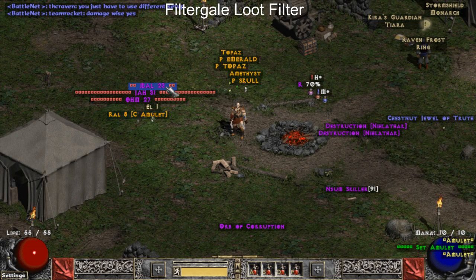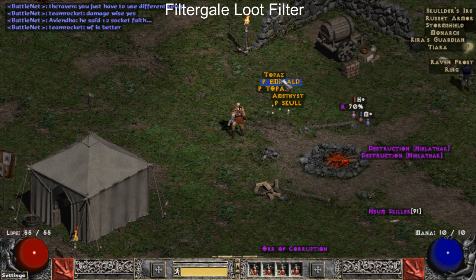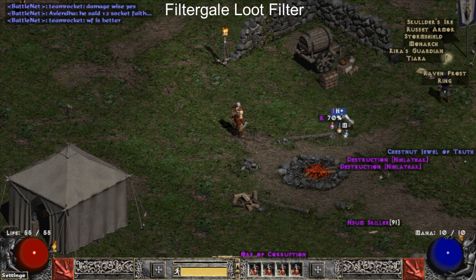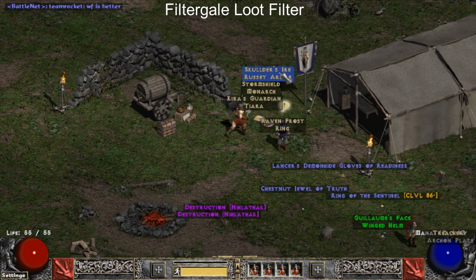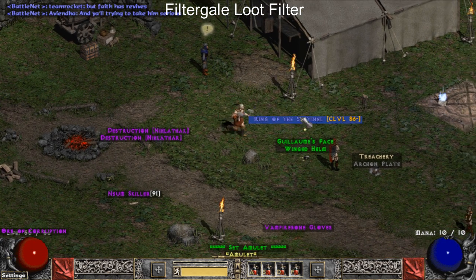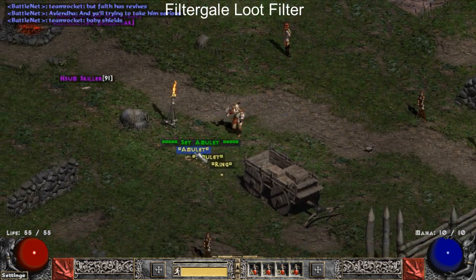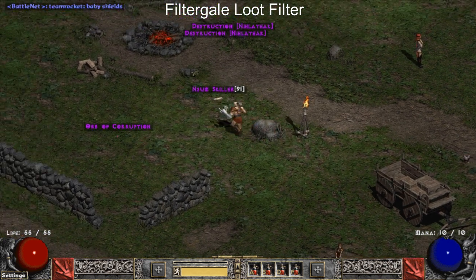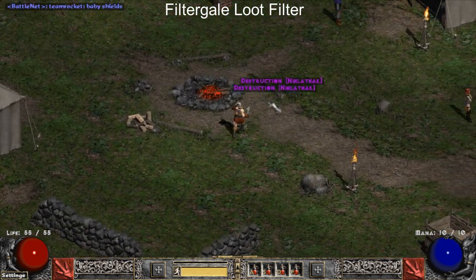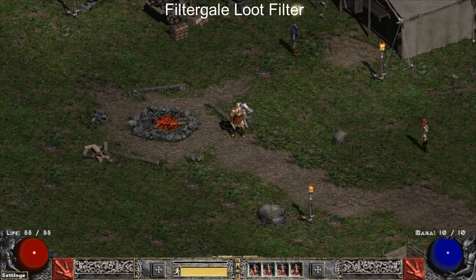The other loot filter that I put in the crafting section would be Filter Gale. The Filter Gale loot filter does an excellent job of making runes very visible, it draws added attention to good skill charms, has good visibility on jewelry, has good crafting info, it points out the good uniques, and overall is a very good loot filter for anybody to use.